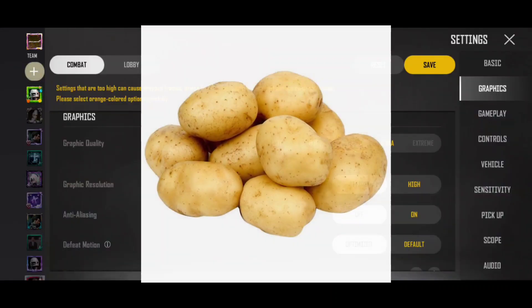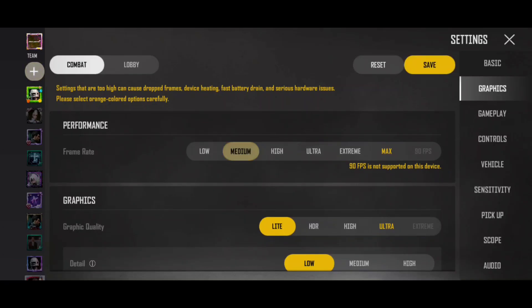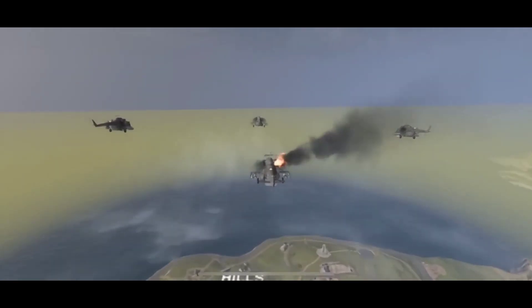The first tip is to use the proper graphics settings according to your device. If you try to use ultra graphics settings on your potato device then obviously your game is going to lag a lot. I always recommend to play the game on the lowest graphics possible. If you have the option to select the frame rate, then select it according to your device, as setting the frame rate at max will lead to heavy load on your device which will make it lag a lot.